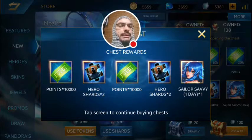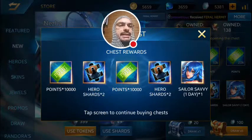Okay, hero shards put us at a dollar forty, and the two 10k points put us at a dollar sixty on three tries.